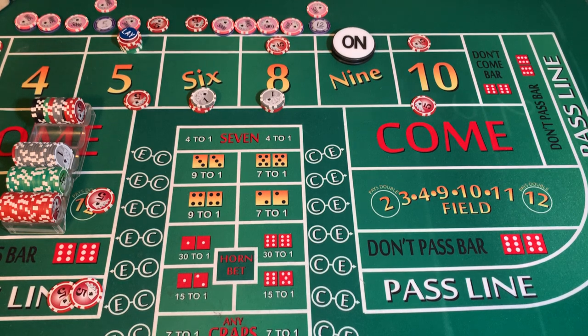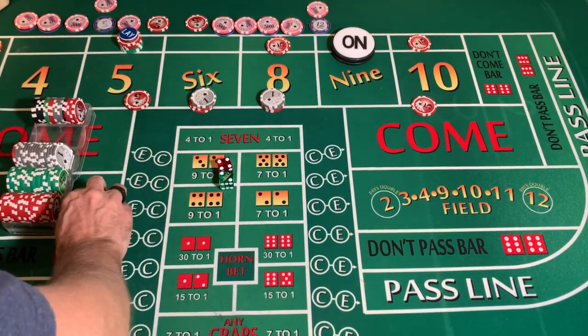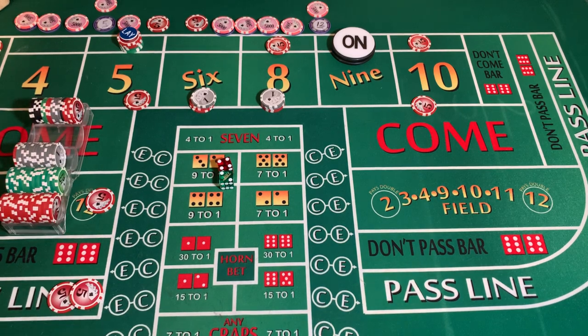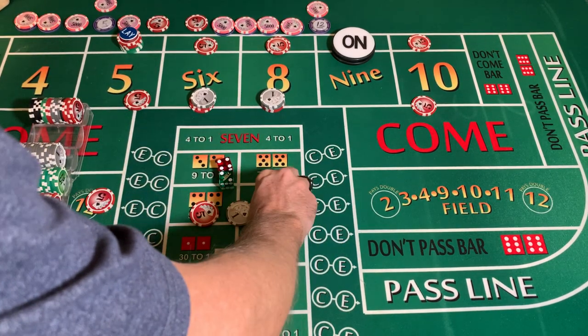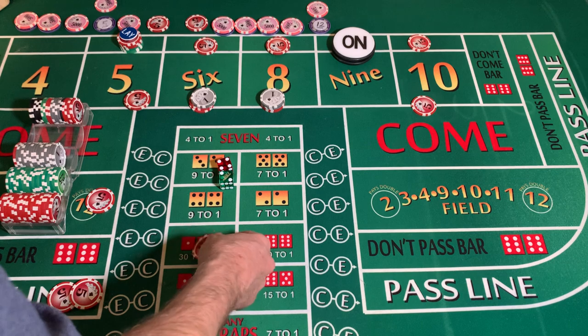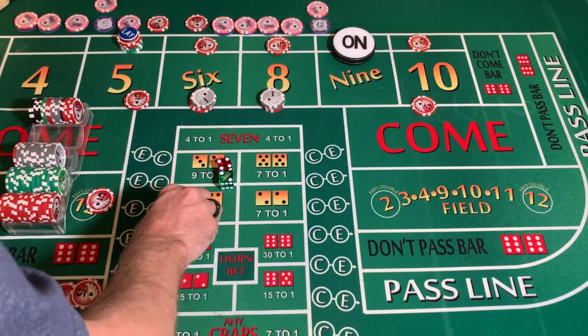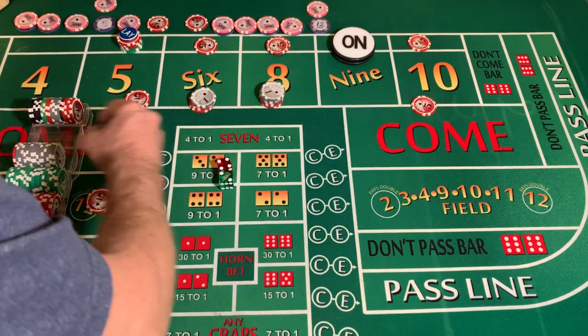If it was a box number it would be better, but it's not. Three-two-one-three dice set, dice out — two-four-six. We are going to win fourteen, lose five, pays us nine dollars. DC travels in behind the six. We're not coming out with another DC — we've got four don'ts out there now. Let's go ahead and press our eight up one unit and rack three dollars.